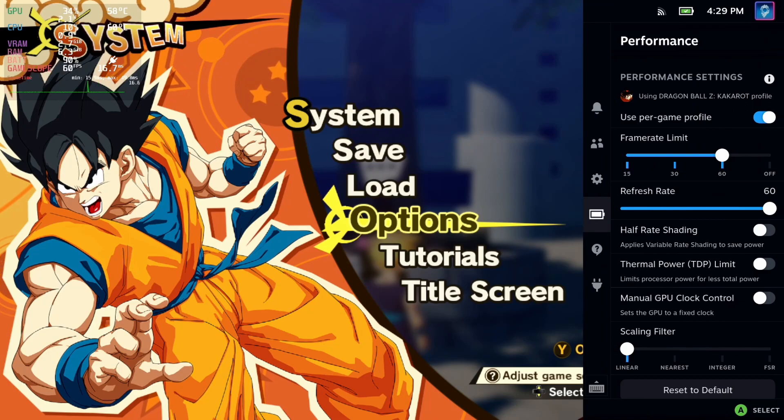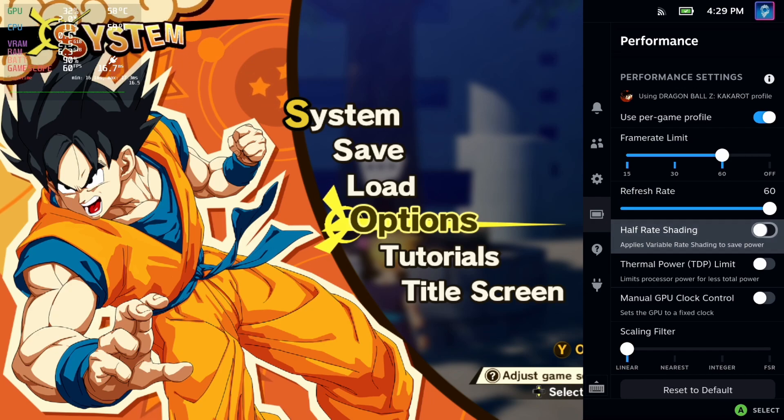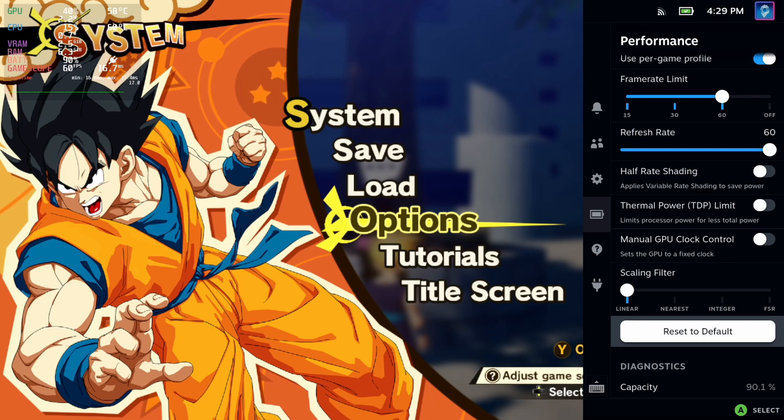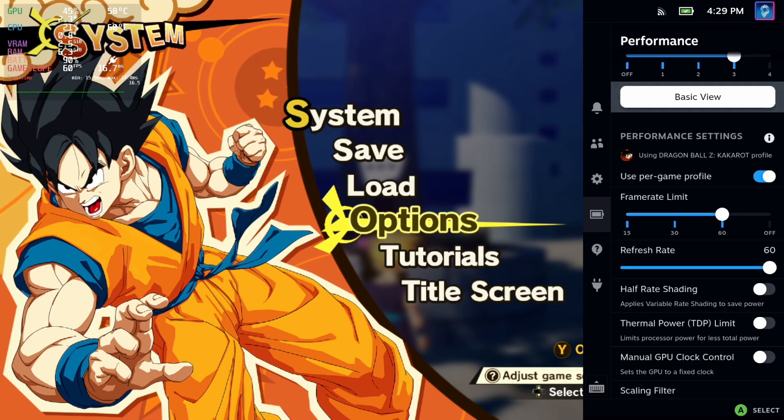The frame rate limit is set to 60fps along with the refresh rate. Half-rate shading, TDP limit, and manual GPU clock are untouched. I also left the scaling filter alone as the game ran fine without it. I did provide some settings in the pinned comment below that include the use of the scaling filter, but as always, I'll let you decide what works best for you.